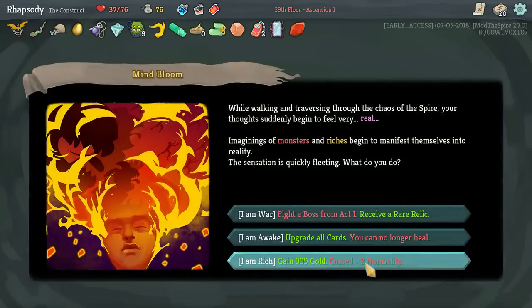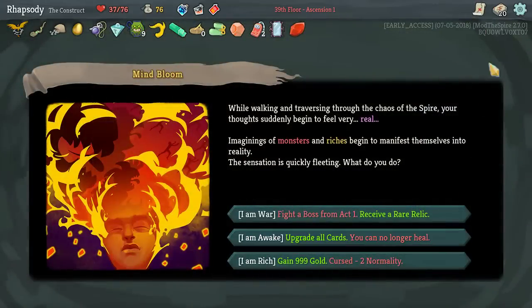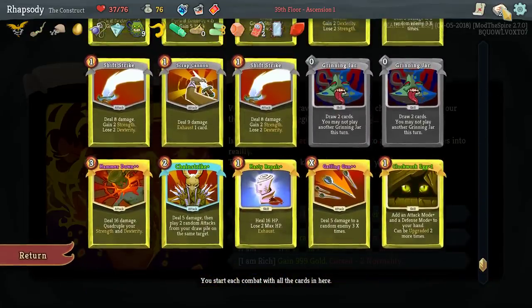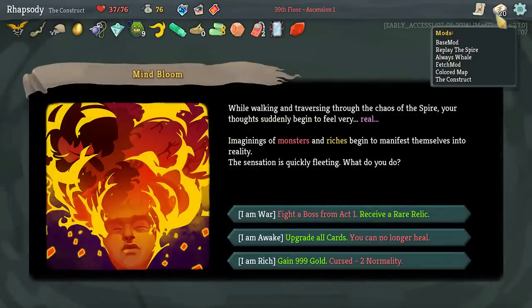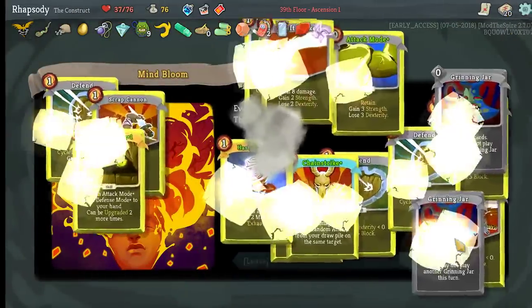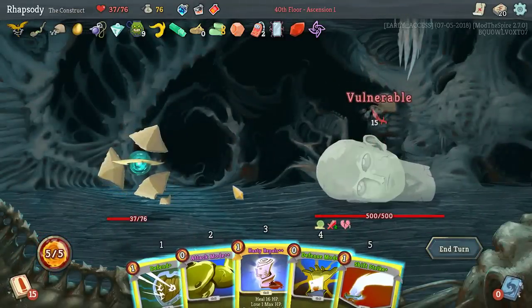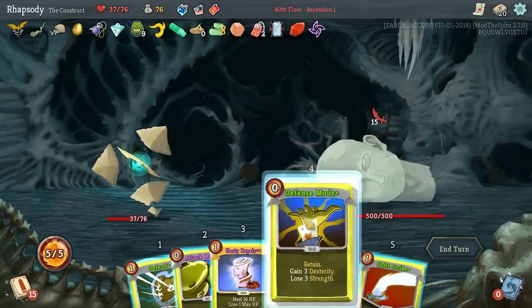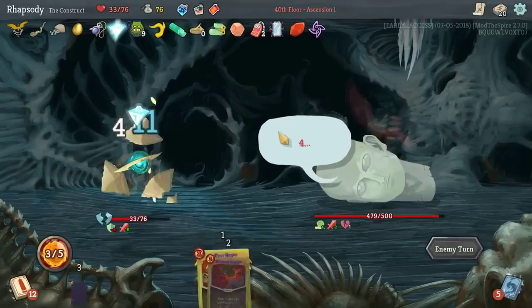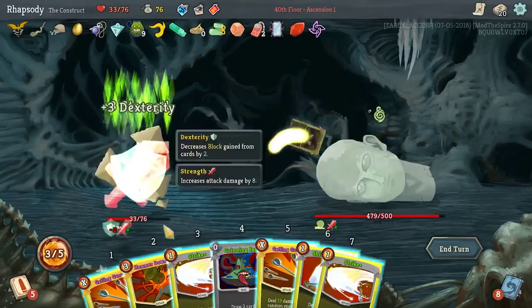I'm just going to have to heal at all of these Rest Sites as much as I don't want to. Upgrade all cards, 999 gold, and Curse with two Normality. Do I have a shop along this line? I don't necessarily. Upgrade all cards — you can unlock a heal. You know what? I'm going to do it. That will prevent Hasty Repair from ever being useful. But think about it like this: I think if I don't do that, I'm just going to win definitely. Whereas now, I've basically just decided to increase the difficulty.